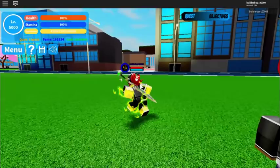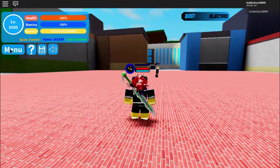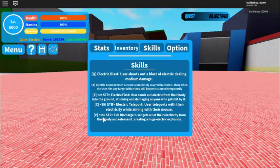So how does it work? If you've seen my clone's quirk glitch, it's the same as that. I'm going to be showing you guys what move to use. Let's go to the skill strike quirk. You will need 150 strength points because we are going to be using the Full Discharge V move for the electric quirk. Now let's go ahead to the boss — press V and then reset.